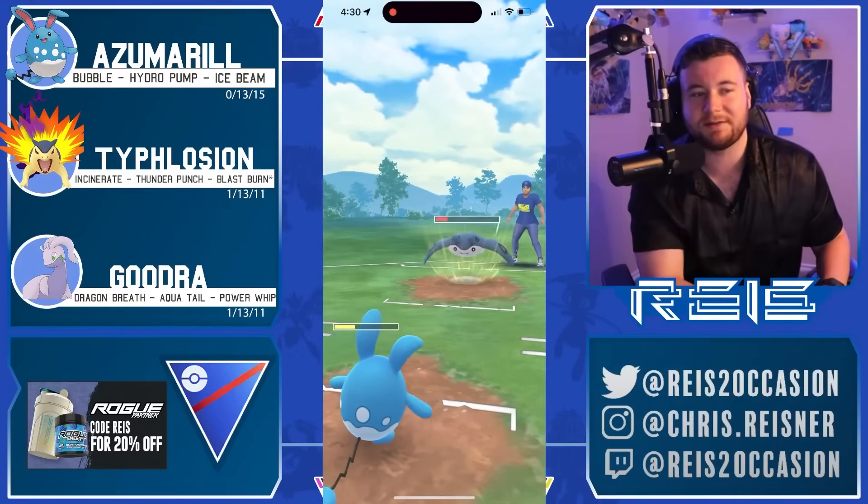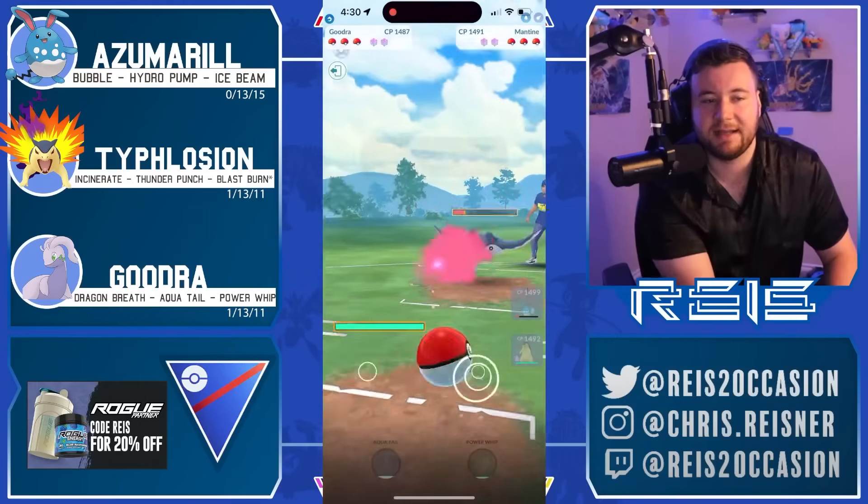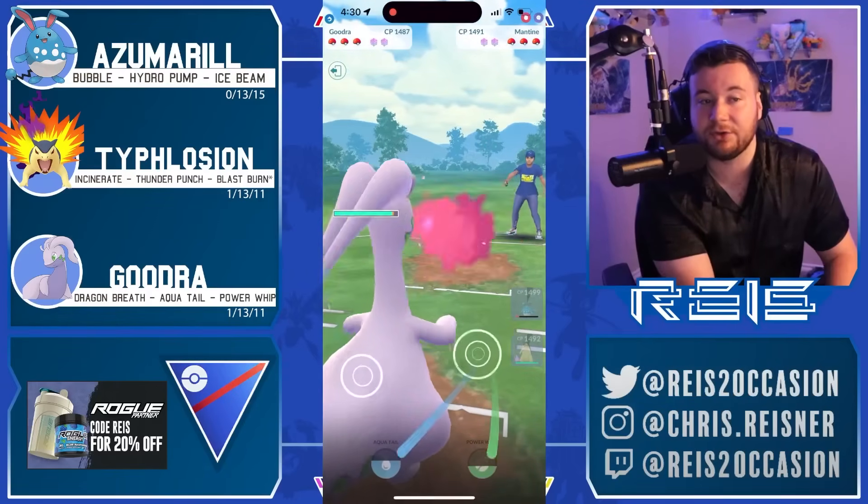Azumarill looking cute as ever, Mantine fighting back in this neutral matchup out of the water types. Semi seems content just playing out the zero shield here. Now gonna pivot into Goodra.